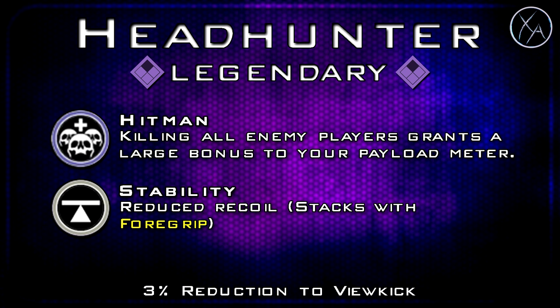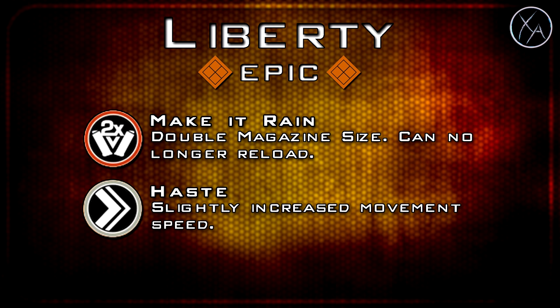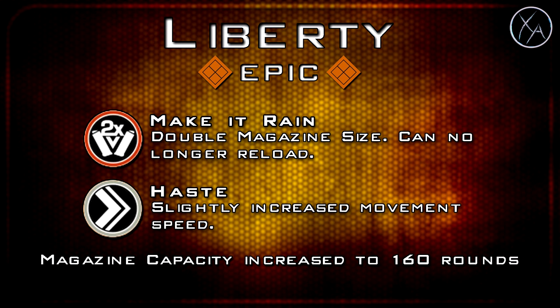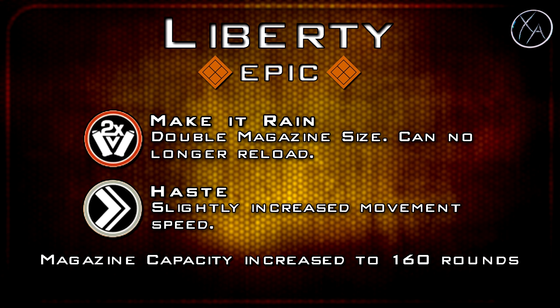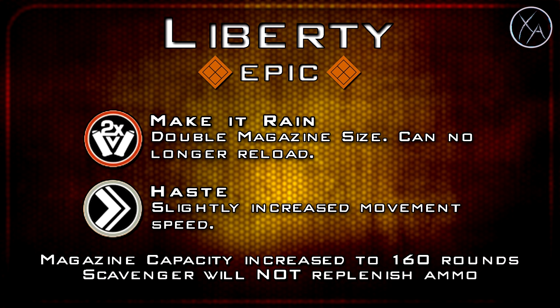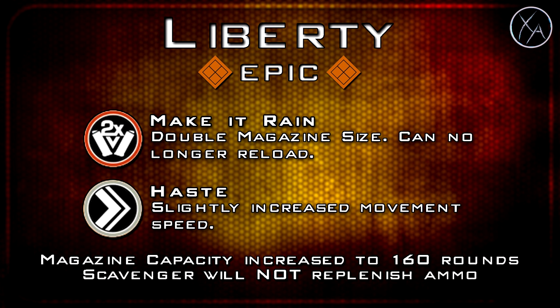The only epic variant of the RAW is the Liberty, which has Make It Rain and Haste. Make It Rain gives you more than double the magazine size — 160 rounds rather than the 140 that doubling would give. You can no longer reload, and you have no reserve ammo at all — Scavenger does not work with this weapon. The only ways to replenish ammo are Fusion Mag, which slowly regenerates one shot at a time, or Synaptic Rewind, which reloads all ammo. You spawn with 160 rounds and that's it.